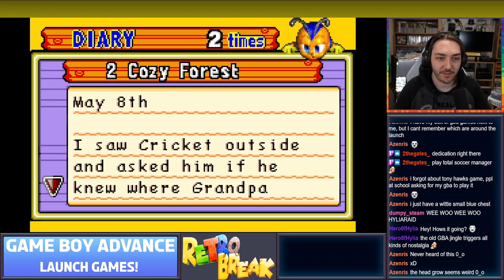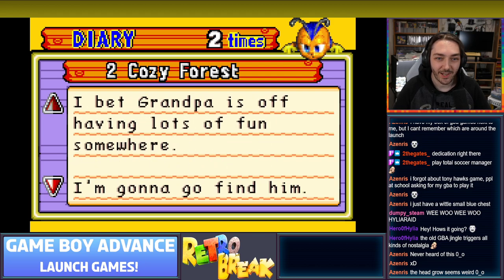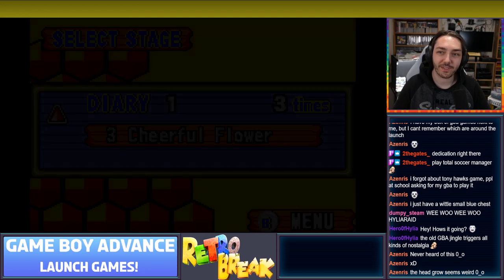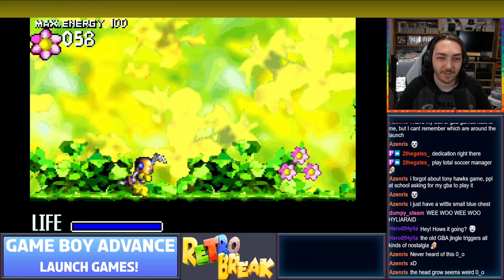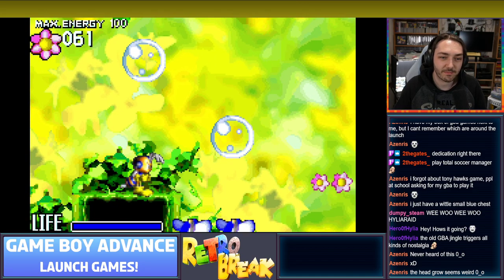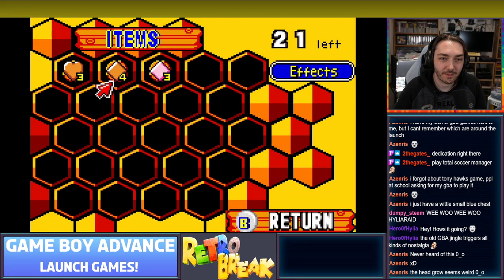Reading diary entry: 'May 8th - Cozy Forest 2. I saw a cricket outside and asked him if he knew where grandpa was taken to. He said probably somewhere outside the forest. I beat the golden enemy today - I slowed the enemy's evolution.' I think there's a golden enemy hidden in each level that you have to track down, and then it makes the later stages a bit easier. I'm unlocking some sort of card - oh, here we go. This is where you get the extra powers.